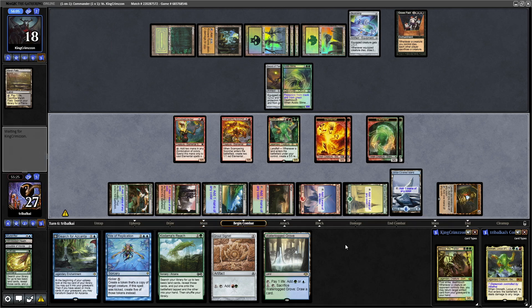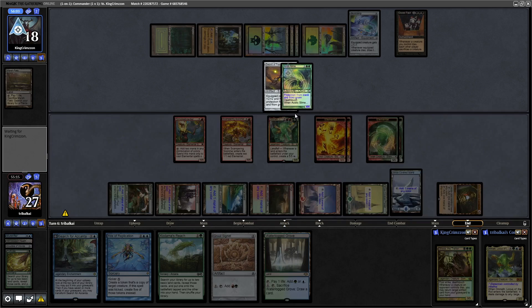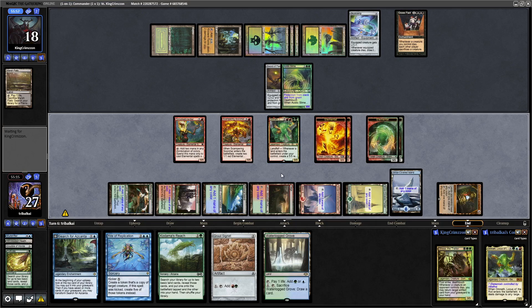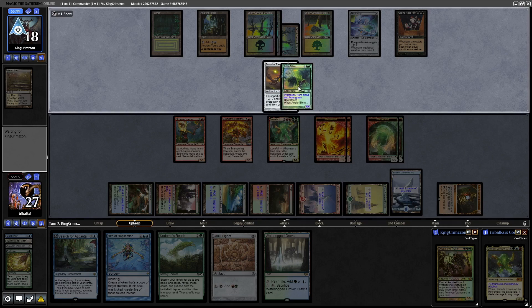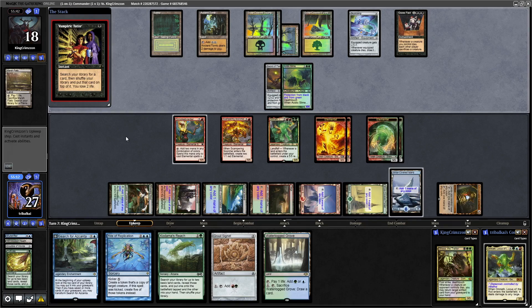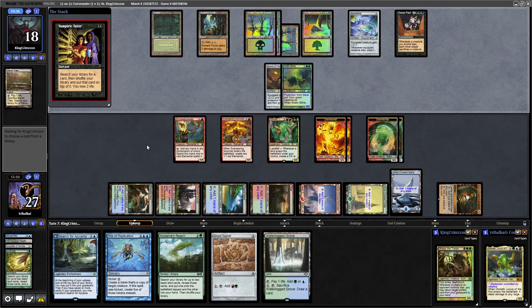There are no Elementals for us to play so let's leave these creatures back. The Acidic Slime has protection from green, so if we go in with Omnath they'll just chump block it and it'll die to Deathtouch, but the Acidic Slime will remain because Omnath can't deal damage to it. We do have 9 mana next turn, so we could go for Rite of Replication onto the Acidic Slime and blow up all of our opponent's stuff. There's a Vampiric Tutor on the upkeep. If our opponent's plan is to wipe the board, at least it gets rid of their creature, but we'd like the creatures to remain for obvious reasons.